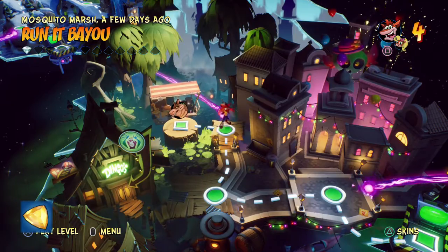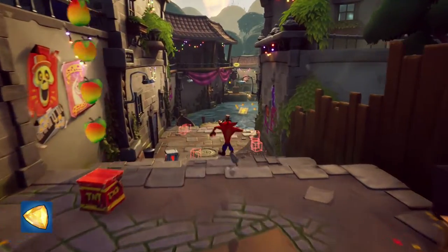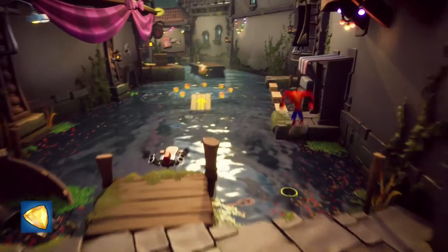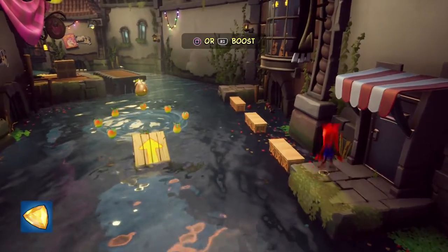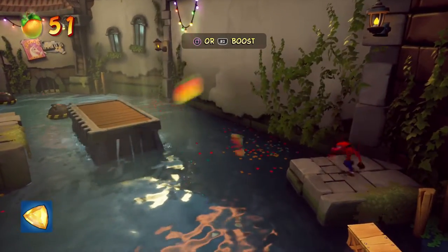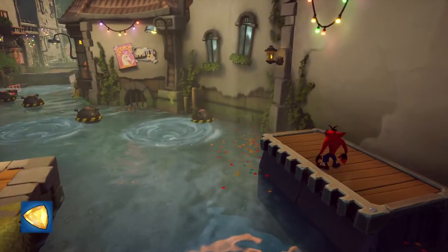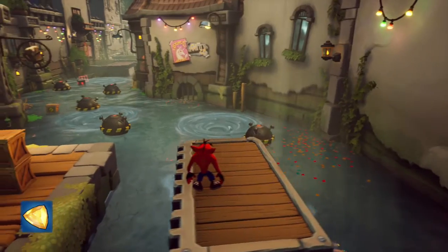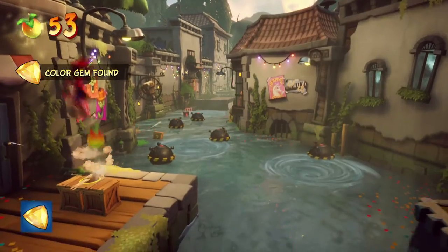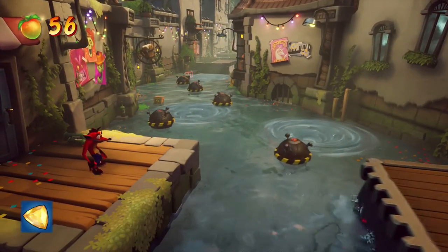For the next gem, you want to head to the Runner Bayou level, and this is for the yellow gem. Don't worry about any of the boxes here, ignore the jet ski, and head over to the right hand side to reach the moving platform. On the left hand side of it, there are a few boxes, and just above that is the yellow gem. Jump up on top and you should get it. Make sure you finish the level to also get that trophy.